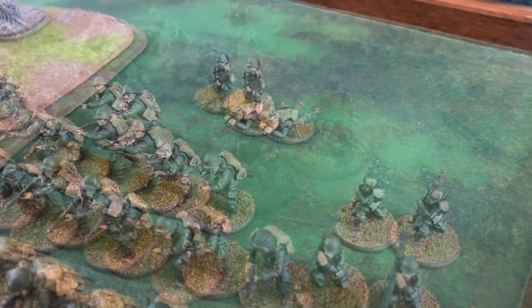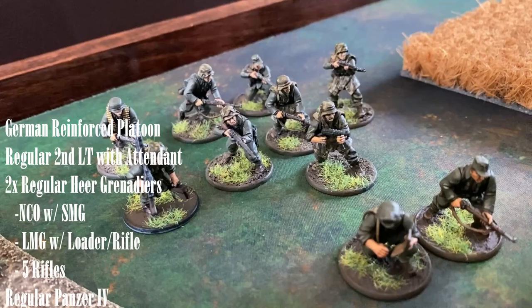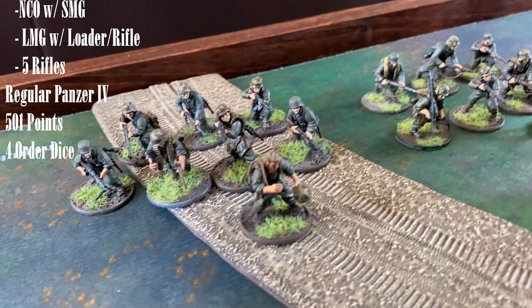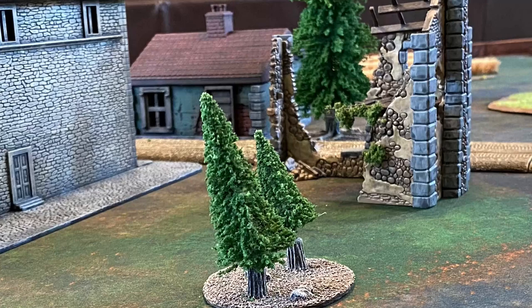The Germans will take a reinforced platoon as well. They will have a regular second lieutenant with one extra man. The infantry selections will be two squads of regular Heer Grenadiers consisting of one NCO with an SMG and seven regular infantry. One will have an LMG, which makes another a loader. The rest will have rifles. They will be backed up by a regular Panzer IV. In total, 501 points, which is over the agreed limit, but I wanted to keep the squads consistent.